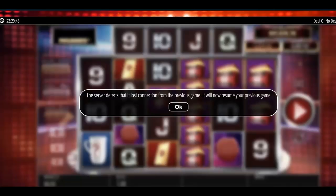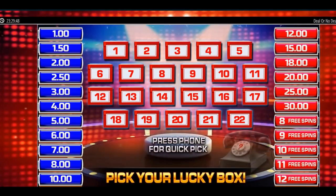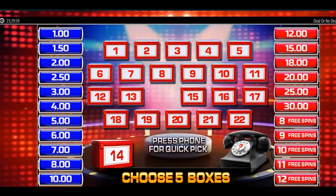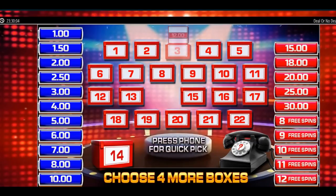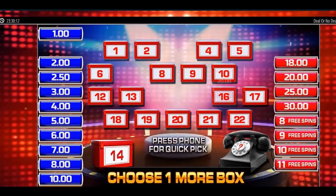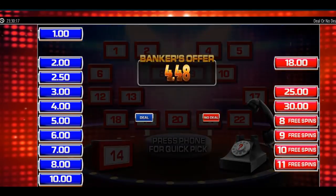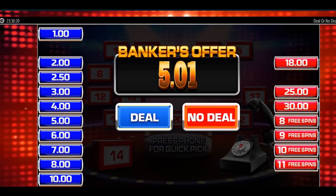Okay, the Deal or No Deal one now. You want to try and get the spins here, so it's pick a box — I'm going to go down the middle, number 14, and hopefully it'll be eight spins or about three, which makes it a more entertaining video. I'm going to pick these fairly quickly. Got rid of the worst one. Okay, not the best opening round — I'm just going to no-deal these to the end, especially off an offer like that.